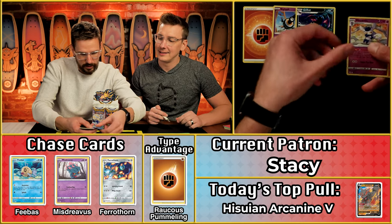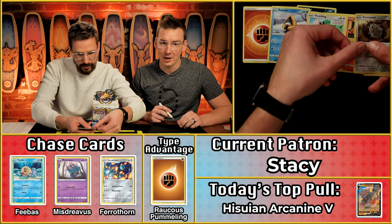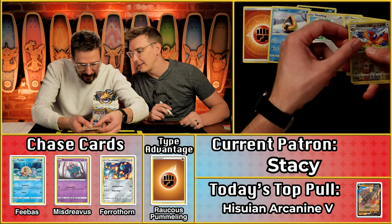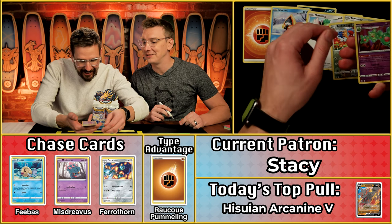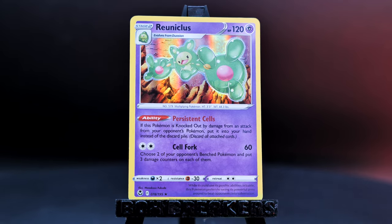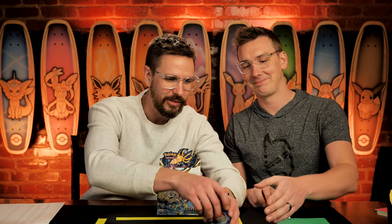Let's see if Stacey can capitalize. Not the way that Matt did so far. Just the Reuniclus — that is going to be a one-point hollow rare, times two for the raucous pummeling energy, gives Stacey a two-point round. It was so exciting with that energy card coming right off the top, two in a row. As it stands right now, Jay has got the hot hand on the day.